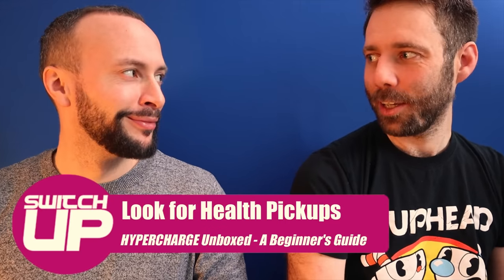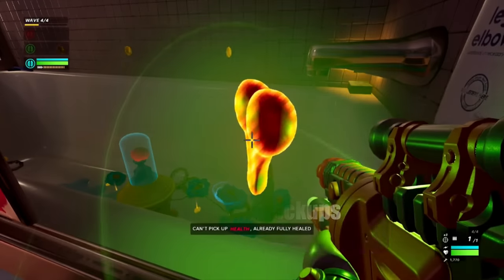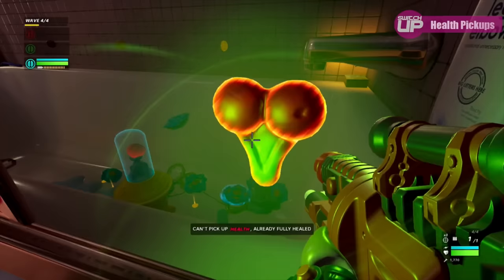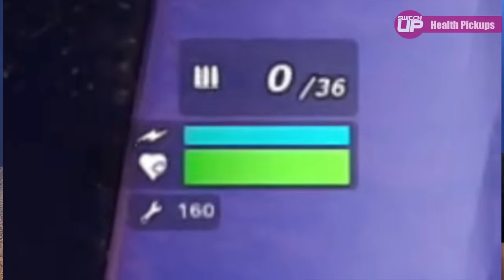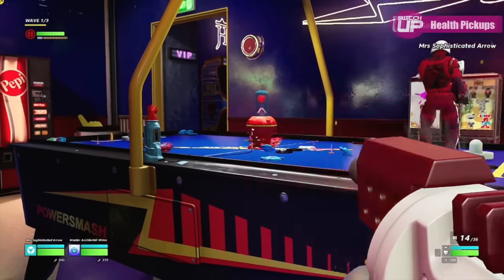Health does not regenerate — something that a lot of people expect in games these days. But there are health pickups scattered about the level. They look like little jelly cherries and you'll find them around the place. Keep half an eye on your health bar; maybe wait for a wave to finish, then go and look for these health pickups.